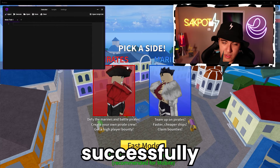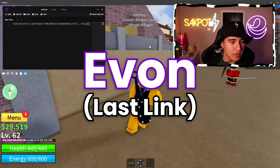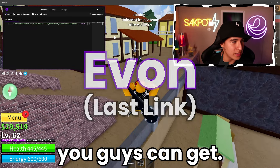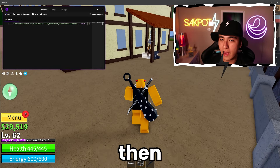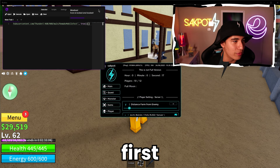The next step in order to successfully use the script is to take out an executor like Yvonne — definitely the best free executor you guys can get. Let it inject, and then you're just going to want to execute the script that you guys just got from the first link below.